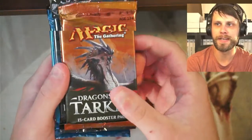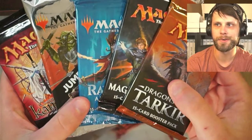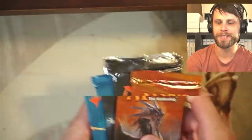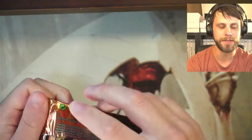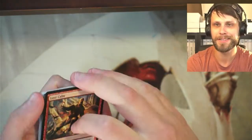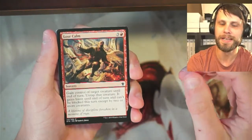Alright guys, we have got some awesome packs today and I think what we are going to do is actually do it in exactly this order — we have got a pretty decent order. So let's start with Dragons of Tarkir. A lot of the really big powerhouse cards are of course the Dragon Lords themselves. The commands are also quite good. Kolaghan's Command is one of my favorite cards from this set, so we'll see what we get.